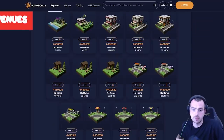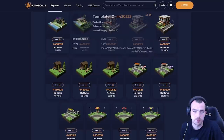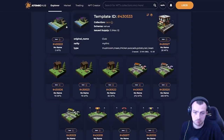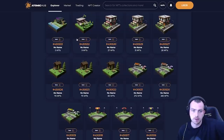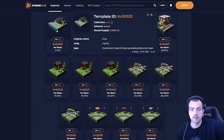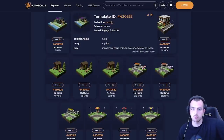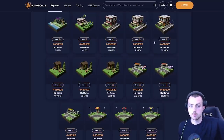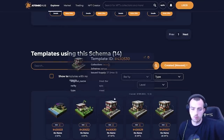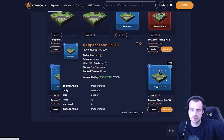Moving on to venues — similar to extractors, they go from common up to mythic. The higher the rarity, the better: a mythic venue can make all different kinds of ingredients, whereas a common can only make one. Importantly, it costs the exact same amount of Taco, Shing, and ingredients to upgrade regardless of rarity, so you get way more value from a mythic. Mythics, legendaries, and epics are rightfully very expensive.